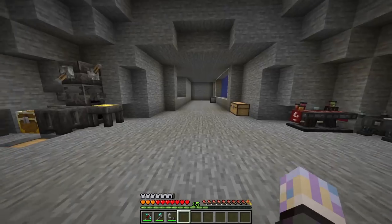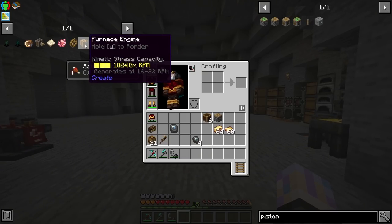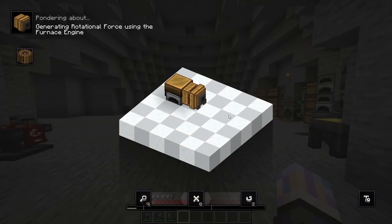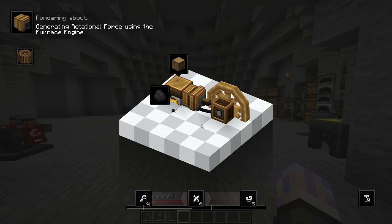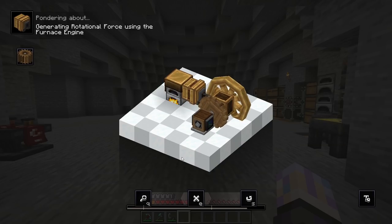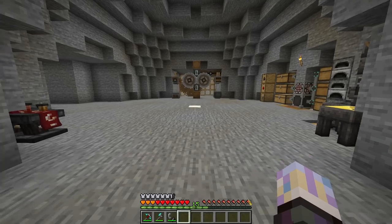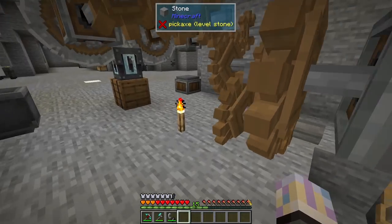What I want to get to is setting up a furnace engine. The furnace engine is an item from Create — it produces rotational force using furnaces. It has to be actively smelting an item to produce force. If you use a blast furnace you get twice the force, up to 32,000 stress units, and right now we're only producing about 2,500, so we're going to be using these a lot.